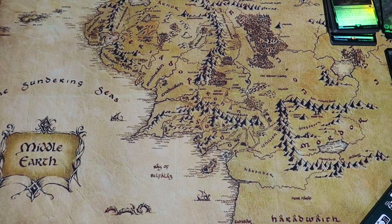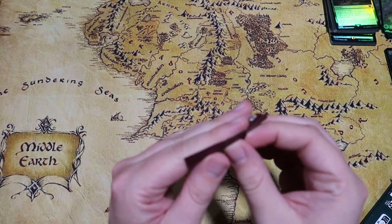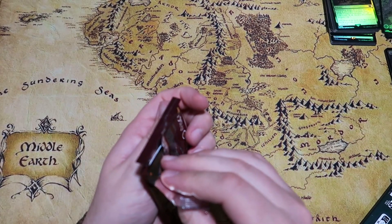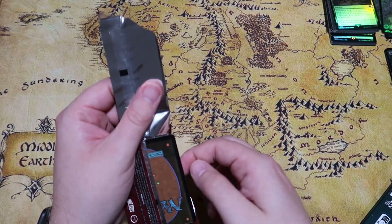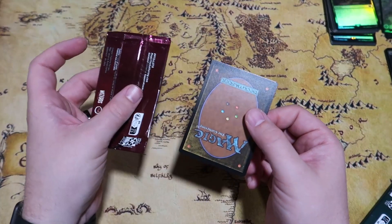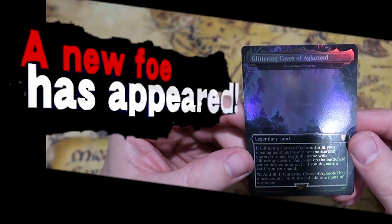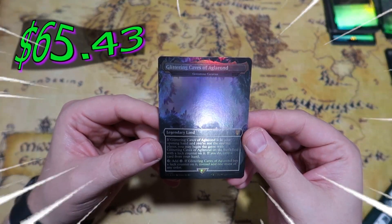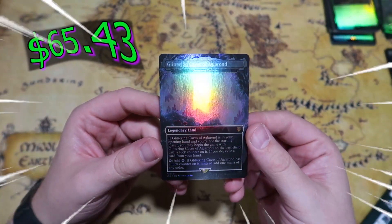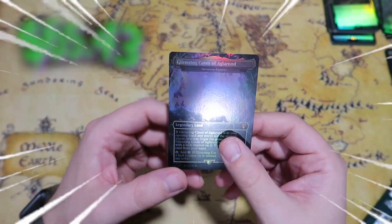So that is three really cool packs we've opened. Now we're going to top it off with this Realms and Relics box topper — we'd really benefit from pulling an Ancient Tomb, which is probably the highest value card. A Great Henge or the Party Tree would be really cool as well. And it is a Glittering Caves of Aglarond, which is a Gemstone Caverns — actually a pretty good pull! I like these Realms and Relics cards; they're really awesome looking.